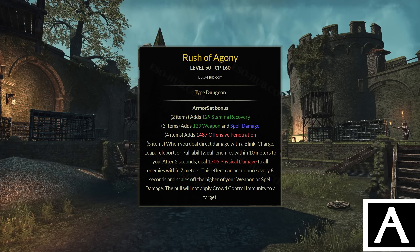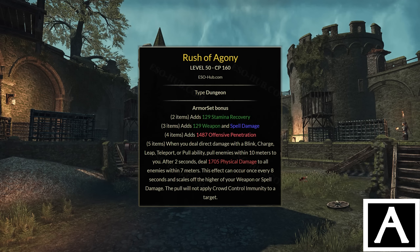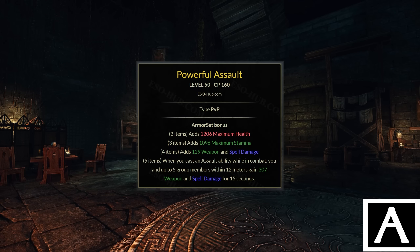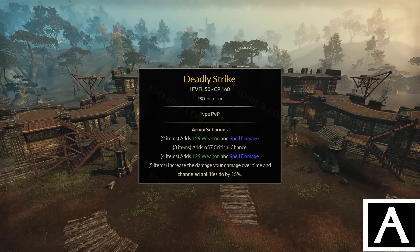Rush of Agony has a similar mechanic to Dark Conversions. Firstly, it doesn't apply CC immunity when enemies get pulled in, meaning you can follow up the pull with an AoE CC like Dawnbreaker or Soul Tether for a great unavoidable AoE damage burst. I've even seen it combined with Dark Conversions to pull enemies in twice in a row. The drawbacks are that it locks you into using a gap closer — Nightblade with Ambush, the Werewolf morph, or Critical Charge from Two-Handed — and it has a target cap of 6 people unlike Dark Conversions. It's a good set to build around for outnumbered fights with big impact, but limited use cases keep it in A tier.